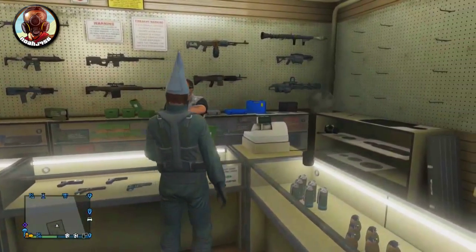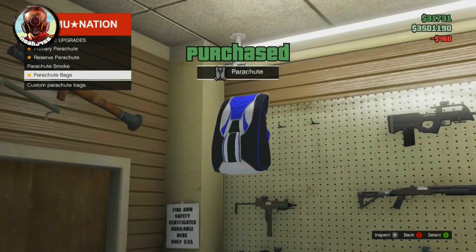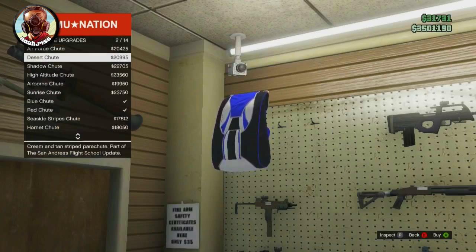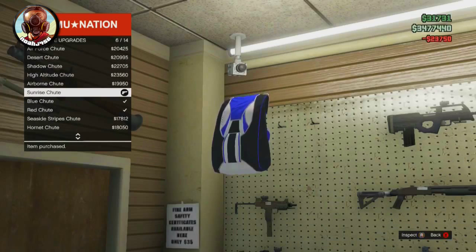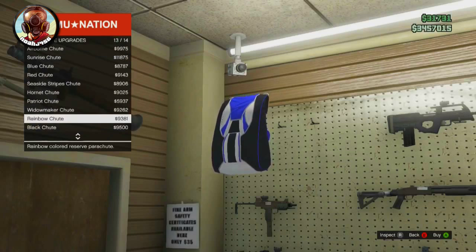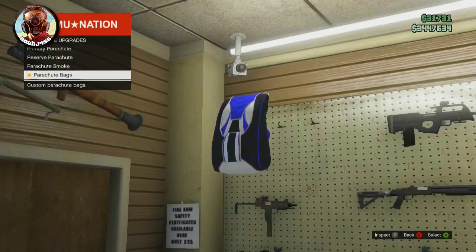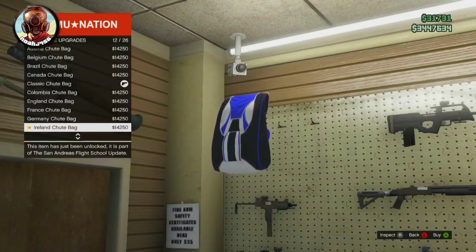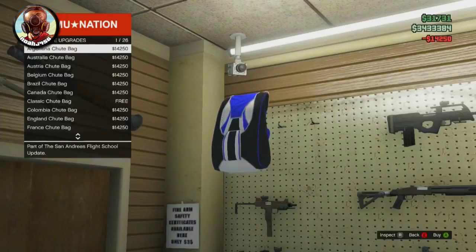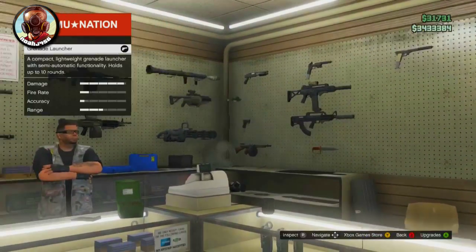Next up in the DLC we have the parachute customizations, which is one of my favorite parts. There's now a primary parachute, a reserve parachute, a parachute smoke, and a parachute bags category. The primary and reserve parachutes determine what the parachute actually looks like when it deploys — you can choose all these different options and apply them. You can have them both be the same or both be different. The parachute trail is basically the same — you just hold down A to do that. The parachute bag is the very, very cool one: they added in a ton of different countries, and you can choose your favorite country. I kind of wish they had this out for the World Cup.